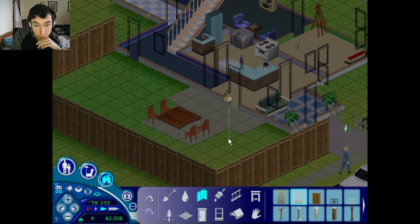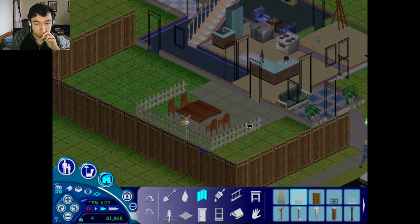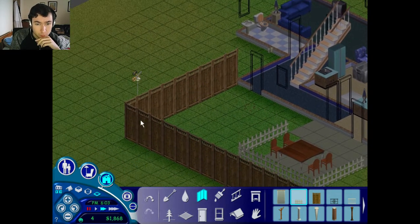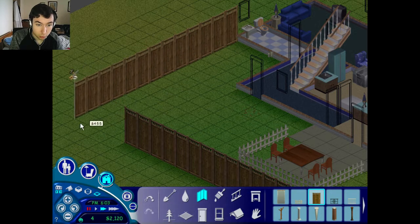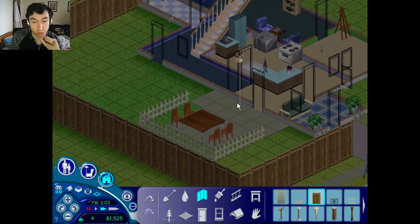We could decorate this as well — we could make that into a proper end space. Maybe we won't go with a swimming pool. Actually, we could extend the fence out that way and put the swimming pool in the corner over there. That's better — prefer that.